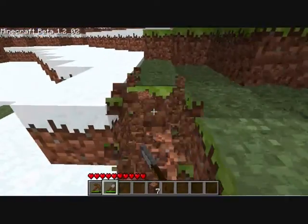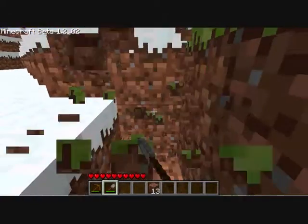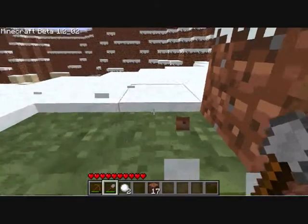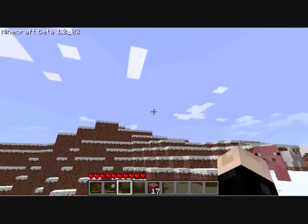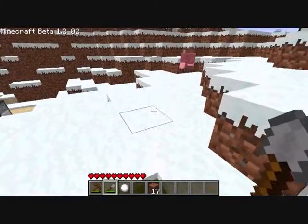Let's take some of this dirt. In the update, if you tap the snow you can get snowballs. That removes them, which is pretty cool.